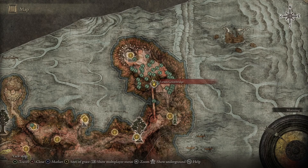The farm starts here at the Ferrum Great Bridge Grace in northeast Caelid. This location can easily and safely be reached from the start of the game.